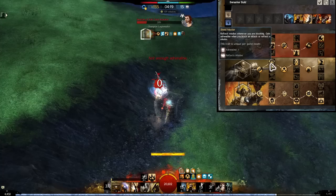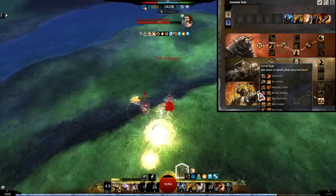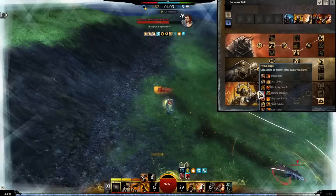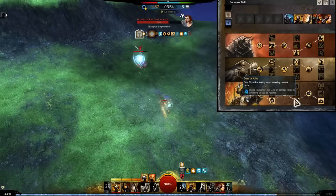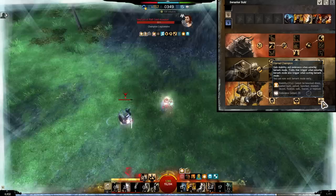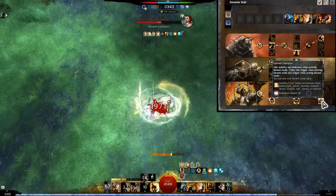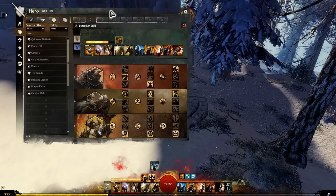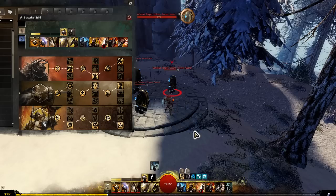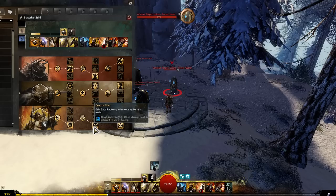In berserker, we have savage instinct — whenever you enter berserk mode you gain essentially endure pain and it will break stun. You also gain quickness and super speed whenever you enter berserk mode, which is important. You gain blood reckoning, which translates your damage dealt into healing, and you gain stability when entering berserk mode. Eternal champion also allows you to exit berserk mode whenever you want to.